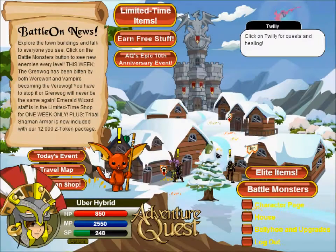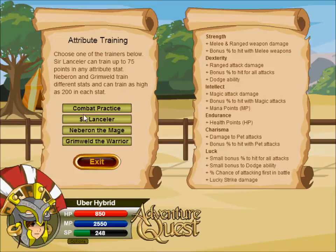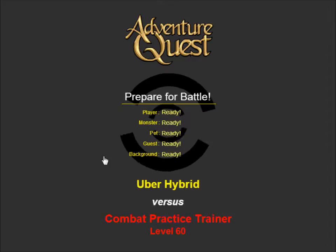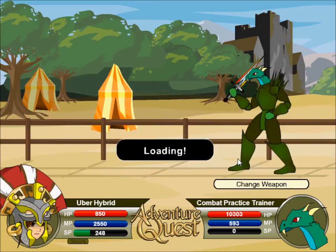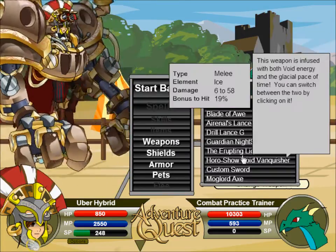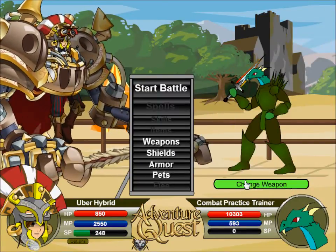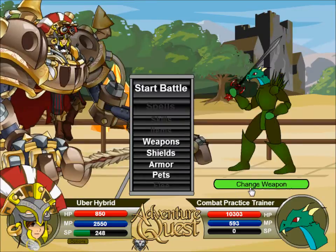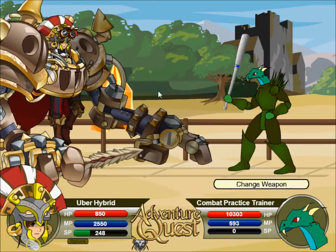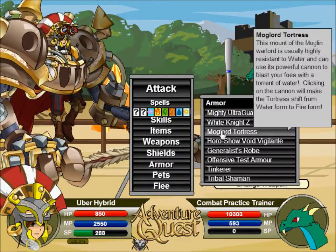Hey, what's up guys, UberHybrid here. Finally, it's already the 8th and the Tinker armor came out. It looks like my favorite — it is so strong, it's fully offensive for sure, covers fire and energy. I really needed energy, but fire not so much since I already have Mogul or Tortress that covers it.